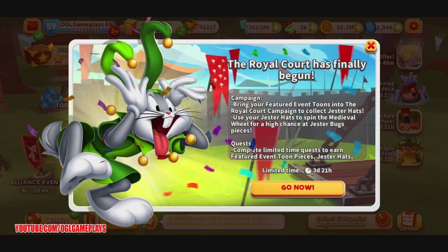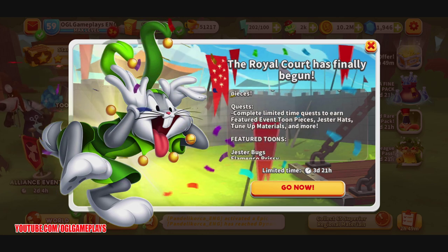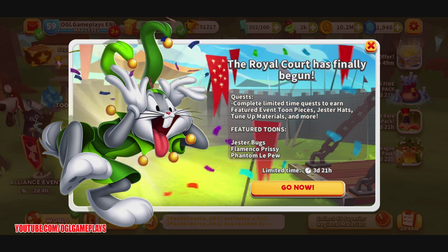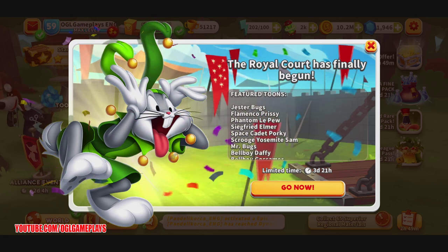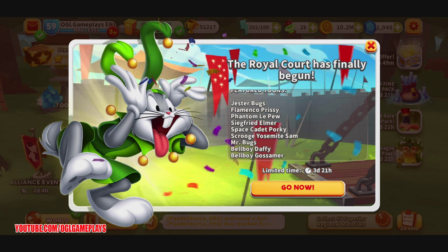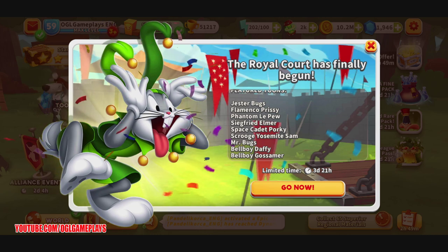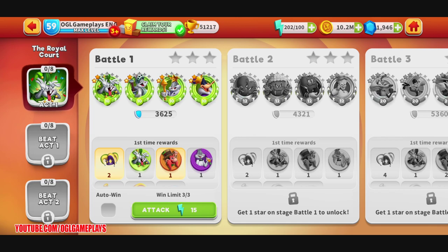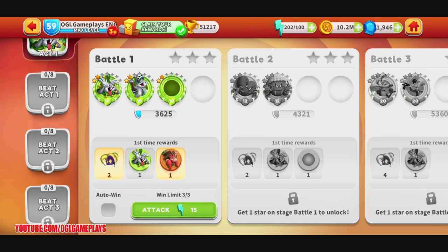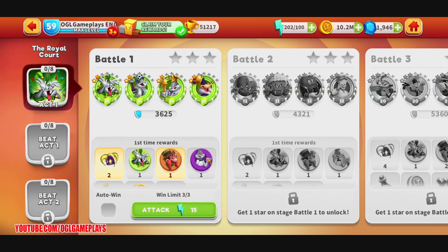Collect Jester Hats and use them to spin the medieval wheel for high chances at Jester Bugs pieces. We also have limited time quests where we can get featured event toon pieces, Jester Hats, turn-up materials, and more. The featured toons include Jester Bugs, Flamenco Prissy, Phantom Le Pew, Siegfried Elmer, Space Cadet Porky, Scrooge Yosemite Sam, Mr. Bugs, Bellboy Daffy, and Bellboy Gossamer. The Royal Court campaign has four acts with eight battles each, and you must bring a featured event toon.